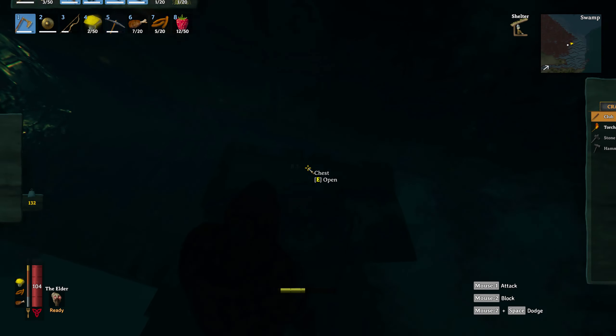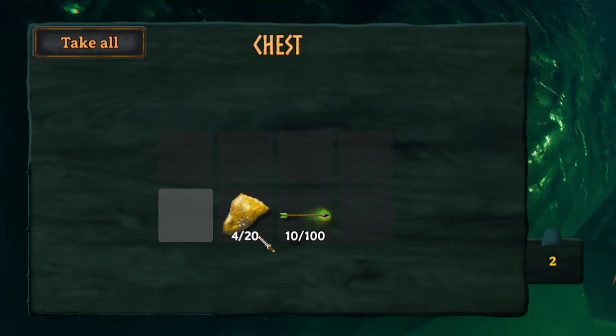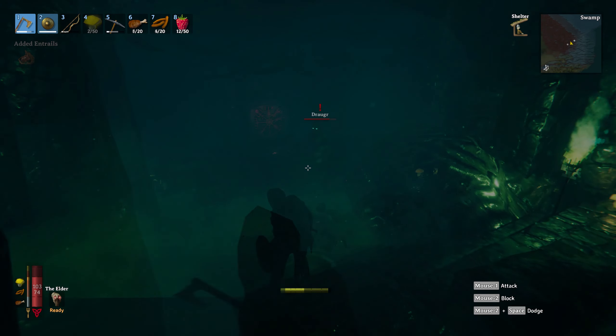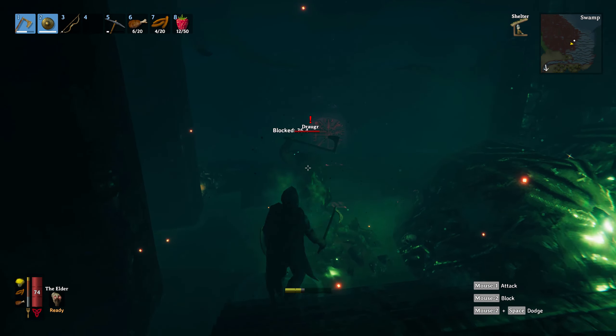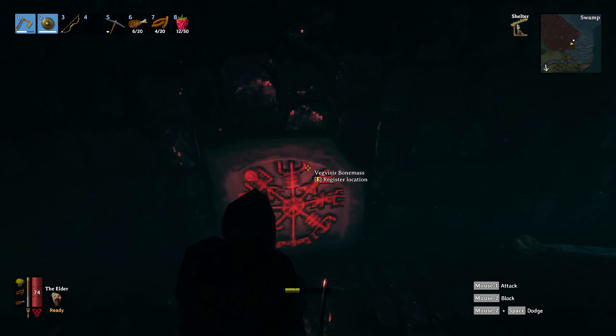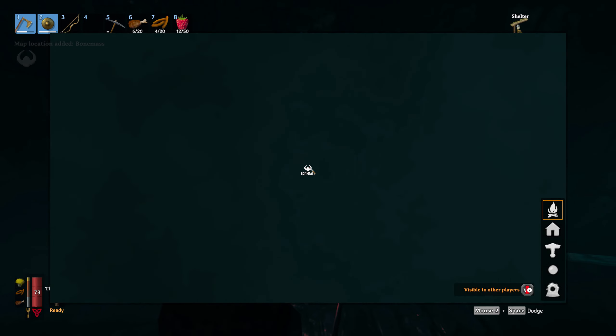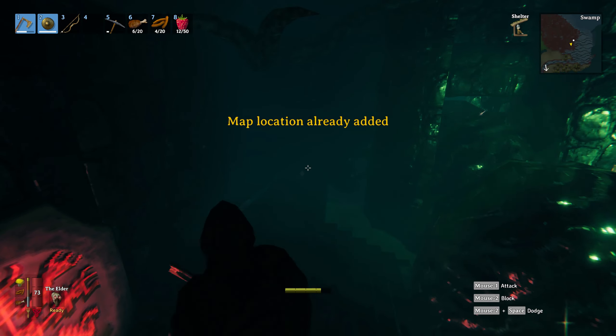You'll also find chests throughout a sunken crypt that hold scrap iron and a bunch of arrows you might not have access to yet. You'll also have a chance to find the Bonemass boss location stone. In fact, in this particular sunken crypt I had two of them in one single crypt, so there is a chance you get multiple of them.